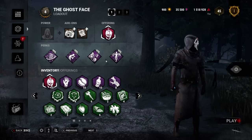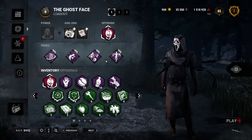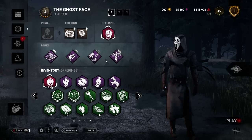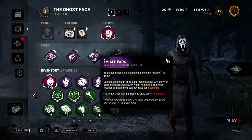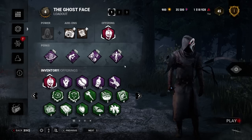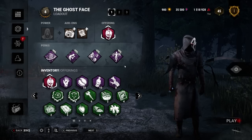You can run whatever perks you want and switch things out. Maybe you want to go with something like Deadlock or Eruption to slow down gen progression since you only have Jolt. But we're just going to try it out and see how we do. So without any further ado, let's get into some games.